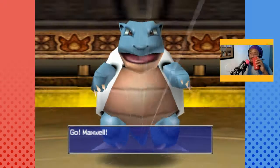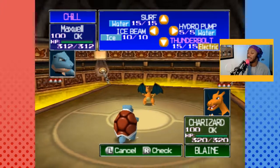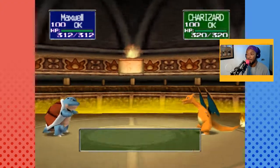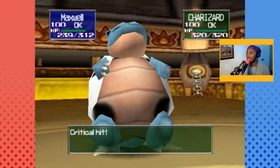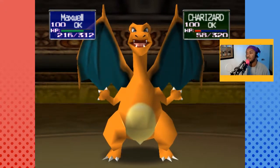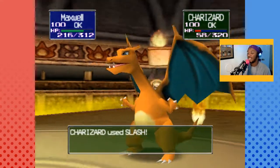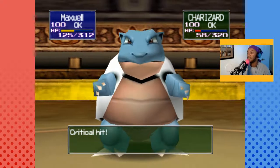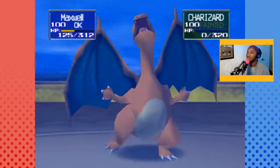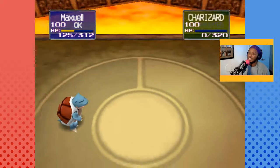This is the showdown against Blaine, leader of Cinnabar Gym — a fire Pokemon technician. Treat him lightly and you'll get burned. I did not expect him to lead with Charizard, otherwise I would have had a Rock Slide there. He's faster — slash! Here's the first move — it's a crit, of course. Hydro Pump! One down. What will the next Pokemon be? I'm gonna guess Arcanine.